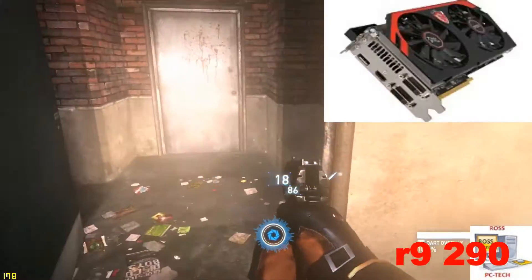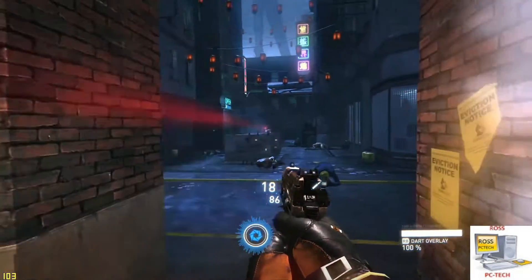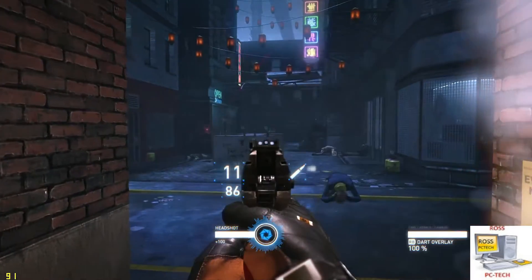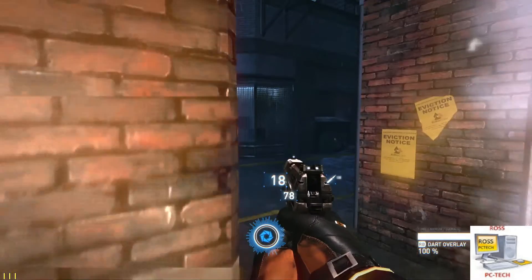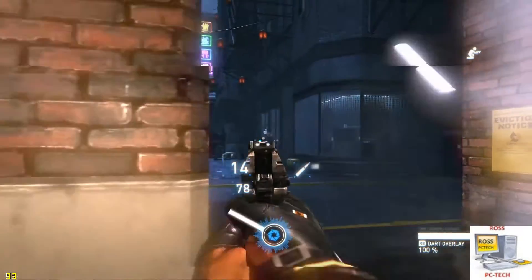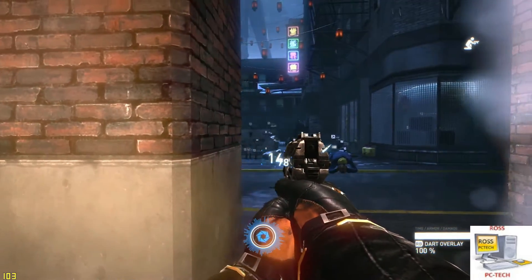Up third is the R9 290. This card comes with 4 gigs of GDDR5 and comes in around $260. When this card first came out it was around $500, and Bitcoin brought this card way up to around $700. So at $260 with 4 gigs of GDDR5 RAM, this card is an absolute steal.